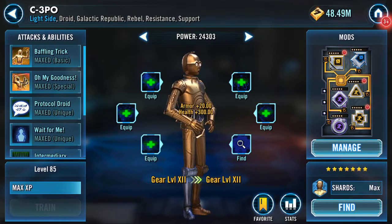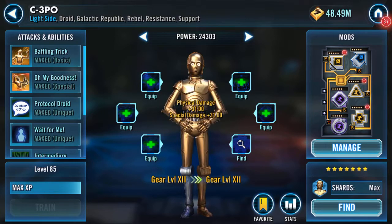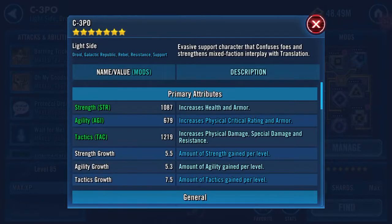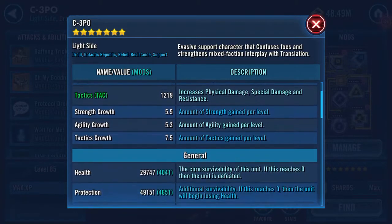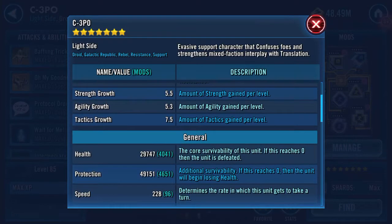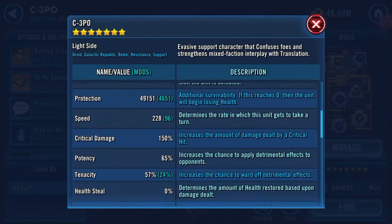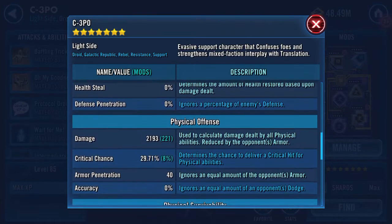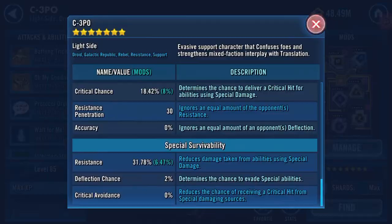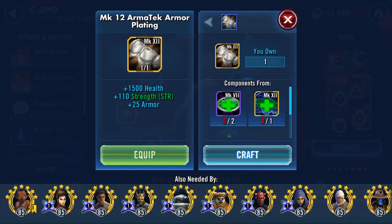I like watching all the goldie bits flash up! Here he is now at Gear 12: 29,747 health, 49,151 protection, 228 speed, 65 potency - so that's something I probably should work on getting up.